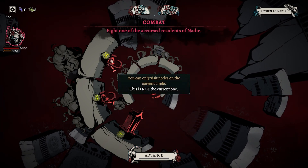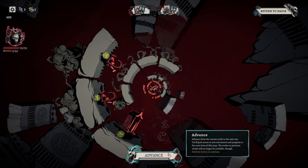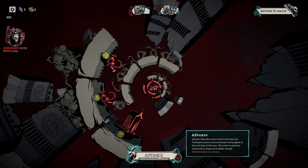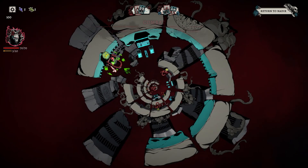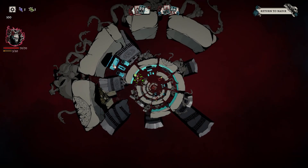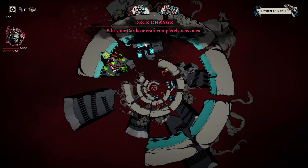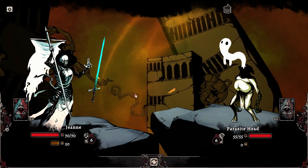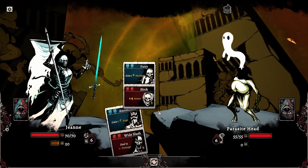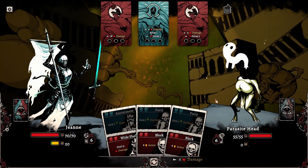You can only visit nodes on the current circle — this is not the current one. I'm going to advance because we have nothing else, I have to hold it down. Super positive about what I'm looking at so far — the customization and the fact that every single ability has these options is really cool to me.